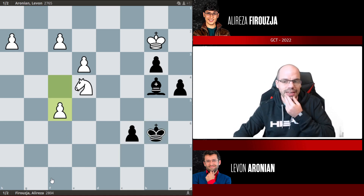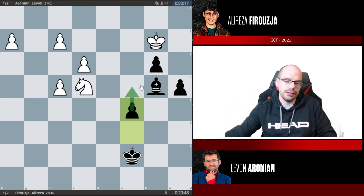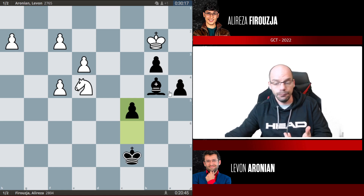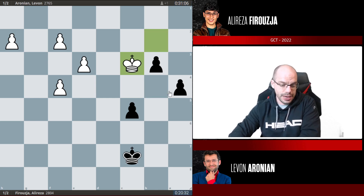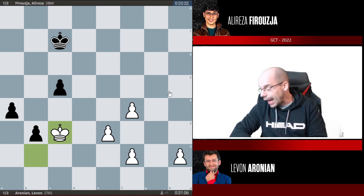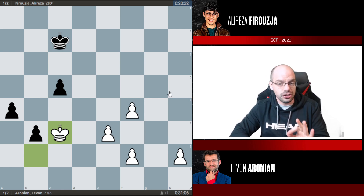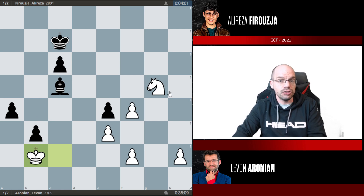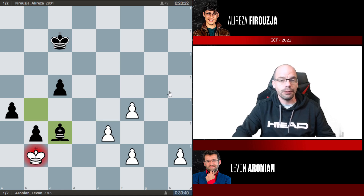I don't know what Firouzja miscalculated, because the way he played looked very promising too, but this somehow appears to be a little too slow. With c4 and a3, there is an extra problem — you have to calculate knight c3, and this pawn ending is an absolute nightmare to calculate. The slightest mistake in your calculation is going to change the evaluation drastically, from win to draw or from draw to loss — which certainly isn't the case as long as bishop and knight are on the board. Once these pieces are off, if you make one step wrong, you are out. It turns out that allowing the exchange was the one step wrong, because knight c3 now hits a4.